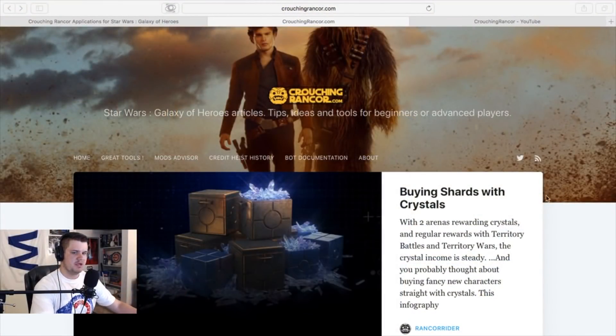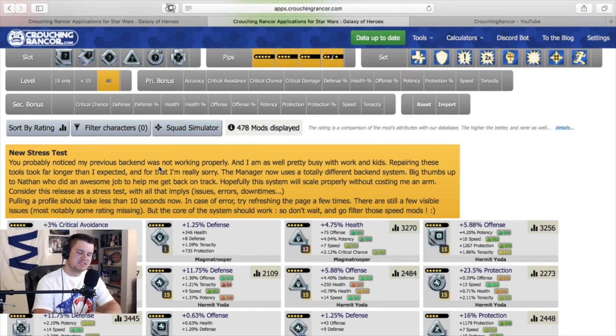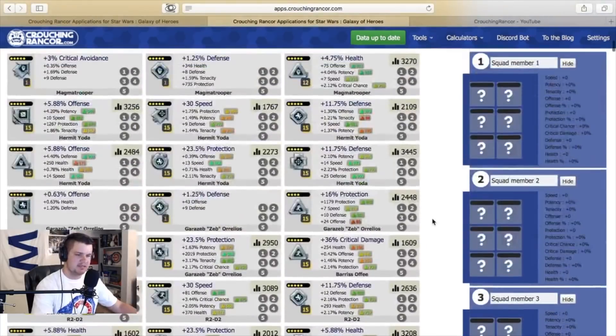If you go over here you'll see a 'Great Tools' tab. Once you're in there it's going to give you a spot to put in your ally code. You do not need to have a swgoh.gg account synced — you only need your ally code for this tool to work. You'll see there's a 'Mods Manager' button. Go ahead and click on that. Once you're there you'll see a screen come up with a lot of stuff. This is where you're going to filter everything, but first you're going to want to do 'Squad Simulator'.